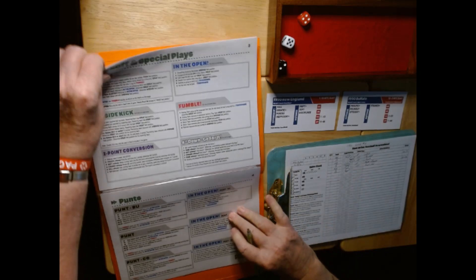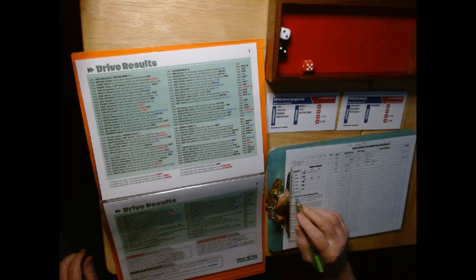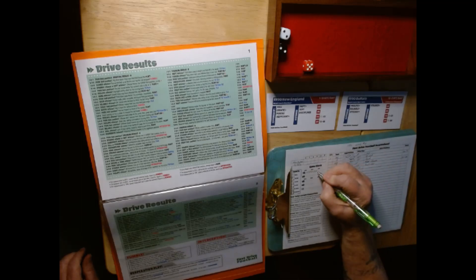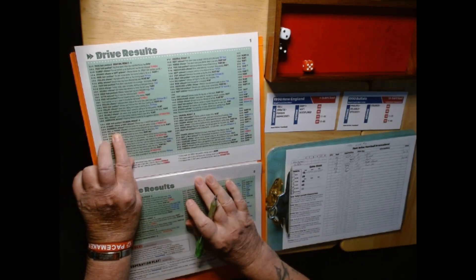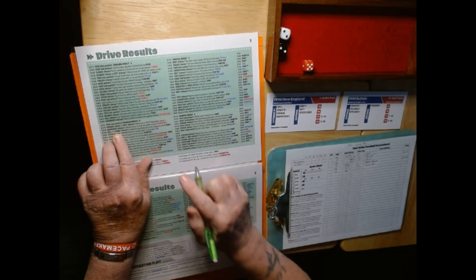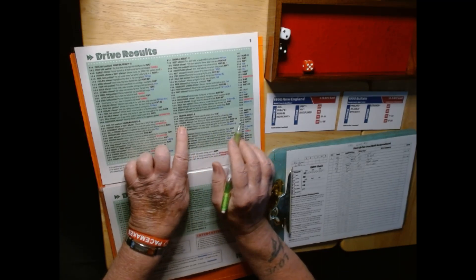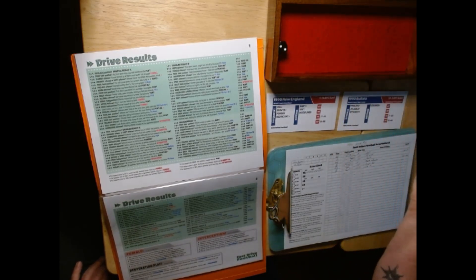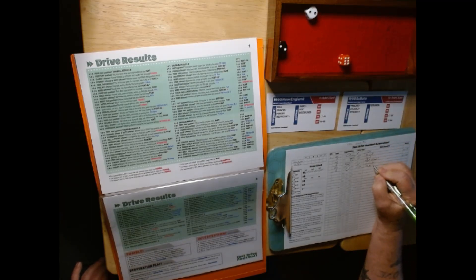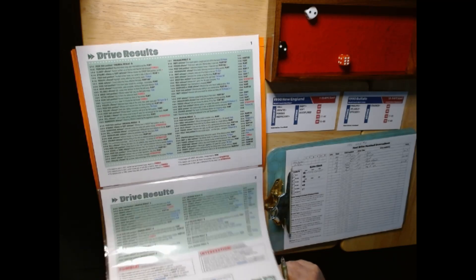Buffalo looking to drive down and put another one on the scoreboard. Five on the timer — that's three ticks. Reading 2-2-5. Dull or porous offense? No, Buffalo is not dull or porous. Staunch defense? New England is not staunch defense. It is a touchdown run for Buffalo — they're just tearing it up this game. Extra point is good — 17-0 Buffalo in the first quarter.